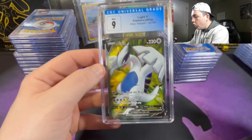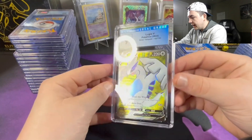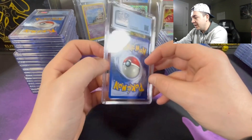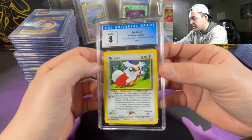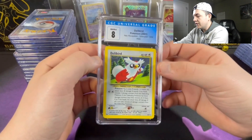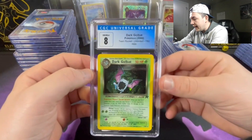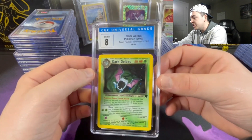Next up we got the Lugia full art — a 9. That was like when I first was like, 'Man, I gotta jump into this again.' Next up we got Delibird from Neo Revelation at an 8 — I know those packs are super expensive, that's an awesome card. I wish I'd gotten higher grades on that. Next up we got the Dark Golbat at an 8 — one of the all-time favorite cards, definitely wish it would have gotten a higher grade, but that's a great card.